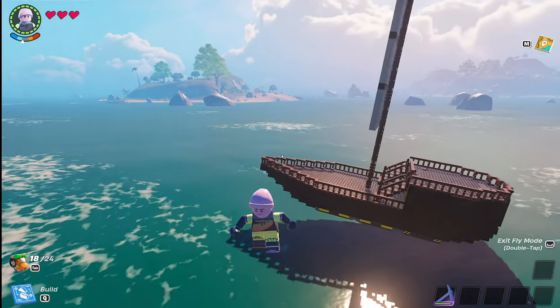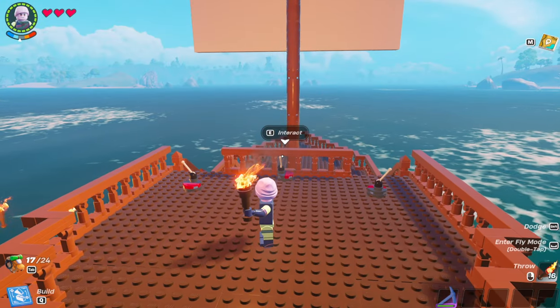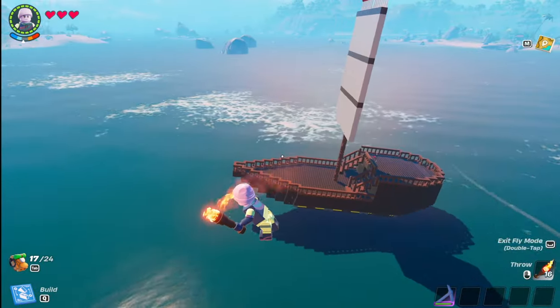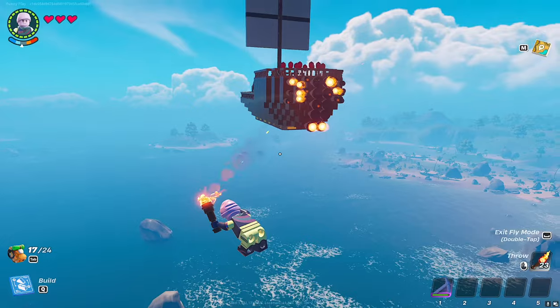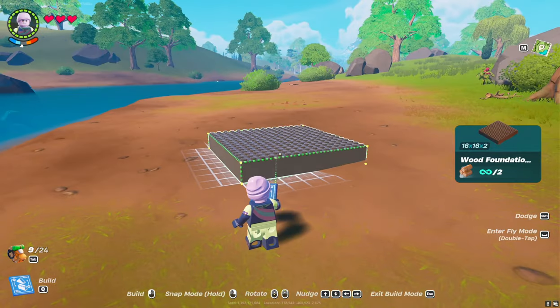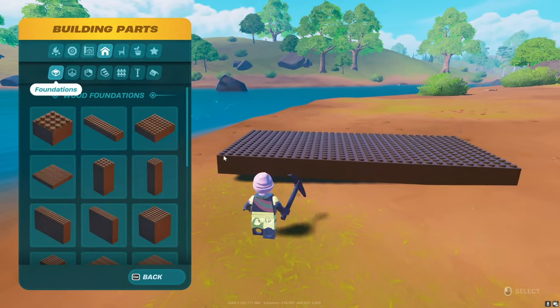In this video, I'm going to show you how to create a super realistic ship in Fortnite Lego mode. It can turn, sail fast, and has a cargo hold. Plus, I'll demonstrate how to make it fly. Watch the video closely and to the end so as not to miss all the building secrets and important details.